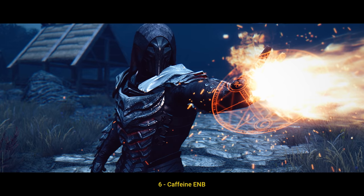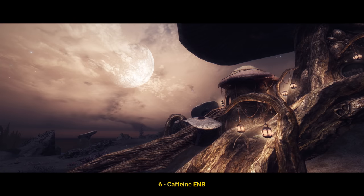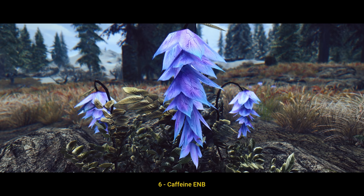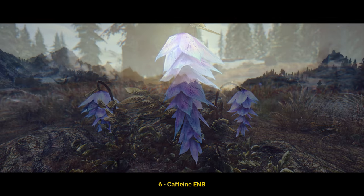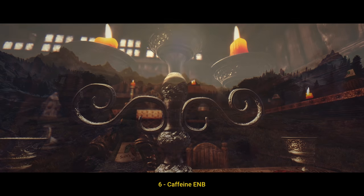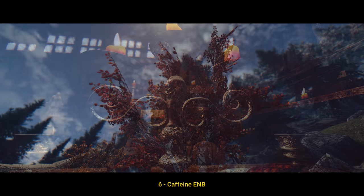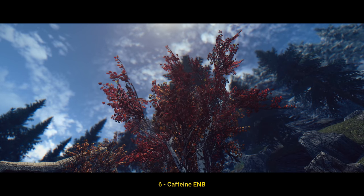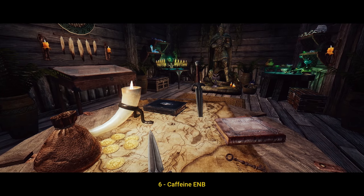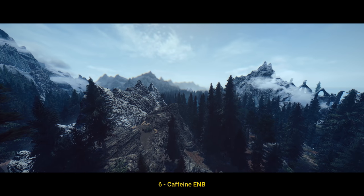Number 6: Caffeine ENB. Technically, ENB is a graphics mod, so it doesn't really belong here at first glance, but ENB itself is the hands-down most important graphical improvement for Skyrim, and a really good ENB preset will add a ton to your gameplay joy. Caffeine ENB is hands-down the best ENB preset released this year. It is ambient, cinematic, and really well-balanced. Besides that, it is very performance-friendly and has LOOT support, meaning there are a lot of visual presets inside the main preset you can change anytime in-game to fit your taste better.